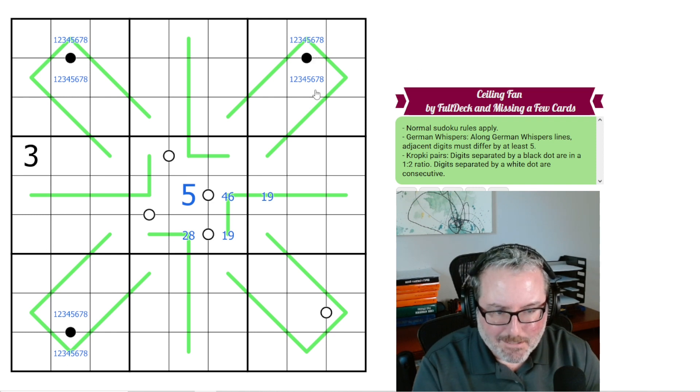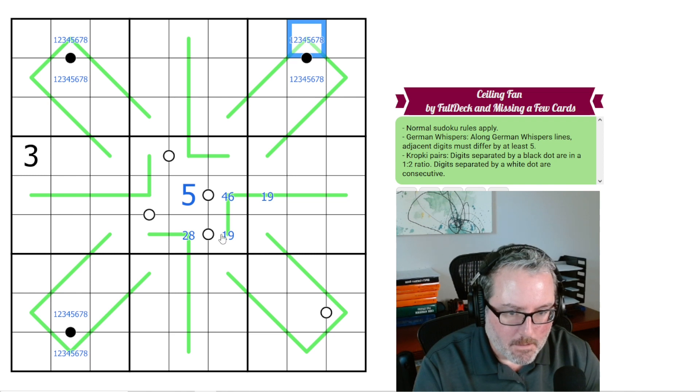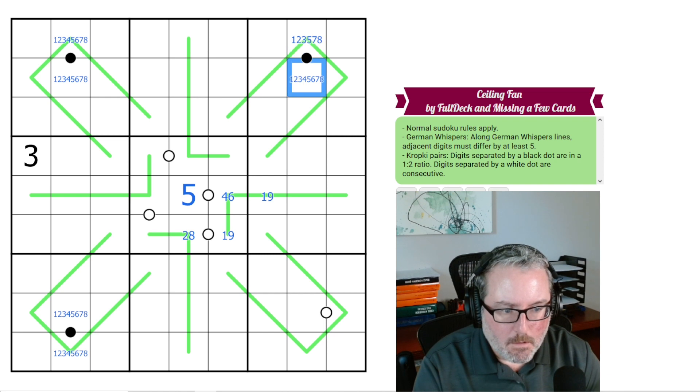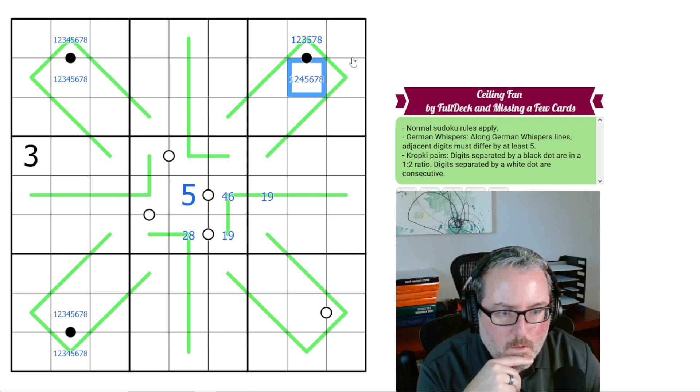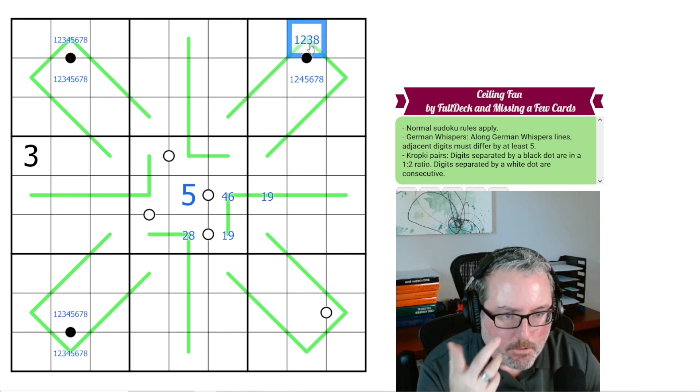The only little thing I can do: these can't be 6, as we just said. If this was a 6, these would both have to be 1, and they can't be. And this can't be 4, because if this was 4, these would both have to be 9, which they can't be. This can't be 5 or 7, because it's on the German Whisper.